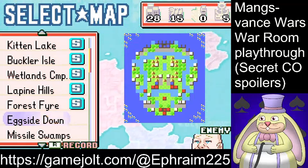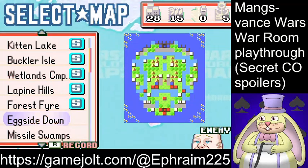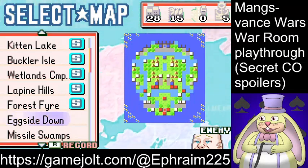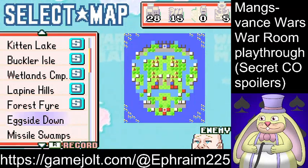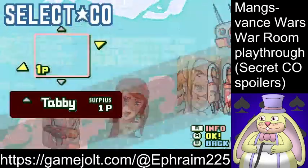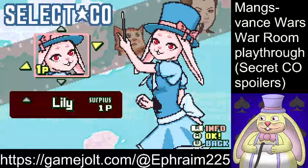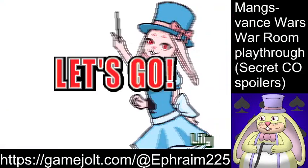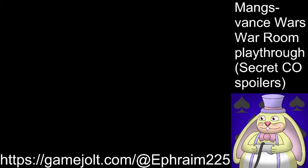Hello again, and welcome to another episode of Mang's Vance Wars. Finally, after what feels like forever, I am playing Mang's Vance Wars again. There's a reason for that, but I would like to get into the next map straight away. Eggside Down — the map in which we face off against the Mang's self-insert CO, which is technically not a self-insert because someone else created Itlog, and then it was voted in by the community.